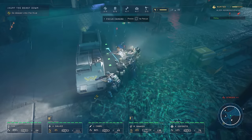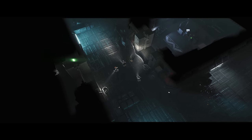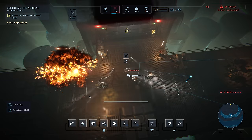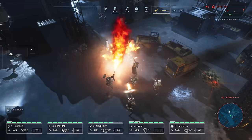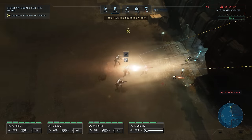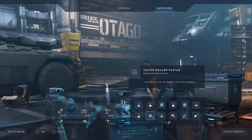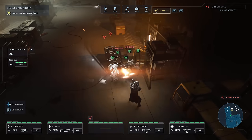Thanks to the unique squad behavior system created for Aliens Dark Descent, each Marine in your unit will react intelligently to your deployment orders to carry out actions automatically on the field. Engulf corridors in flames to clear a path, unleash suppressive fire to slow your enemies, or deploy an iconic sentry gun to hold them at bay during a tricky encounter. You will need to do all of this while also making sure not to run out of valuable resources to sustain your squad.